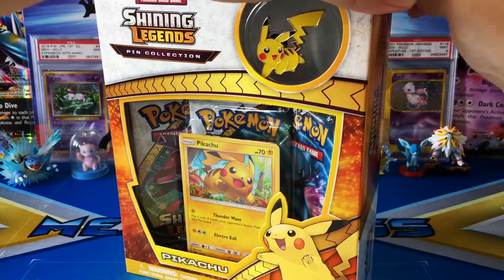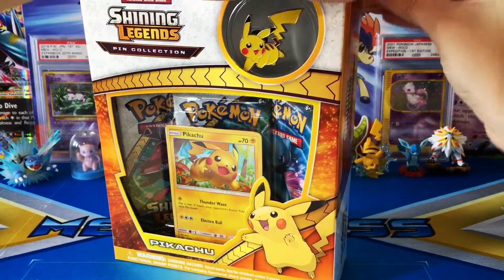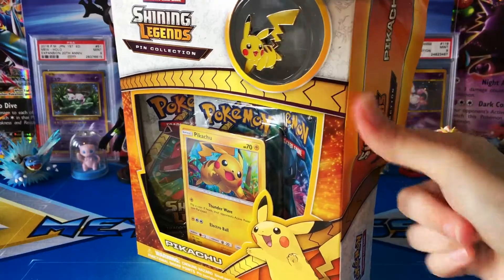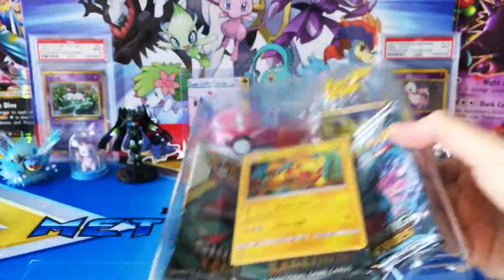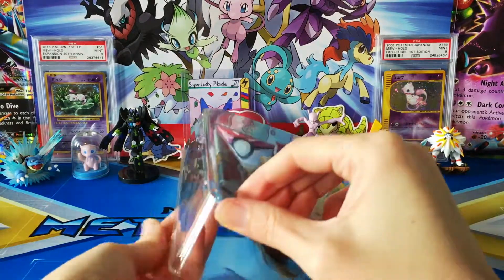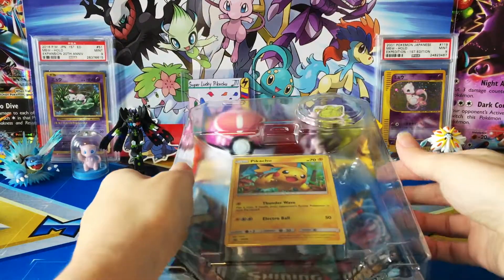Now this set is just so amazing. Regardless of what we pull, I'm going to be happy, but come on Mew — do not hide from us like Blastoise did for generations. There's always that one card where you have a hard time finding it, and Blastoise was the one for us before, so hopefully Mew is not going to do that.